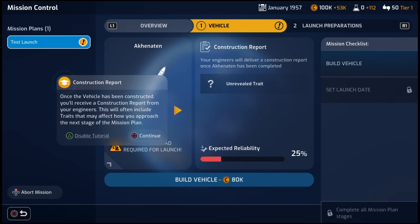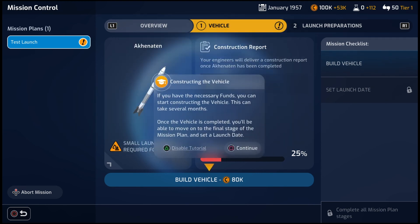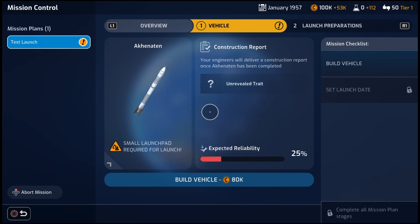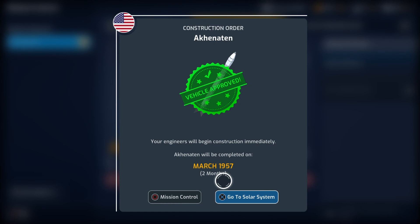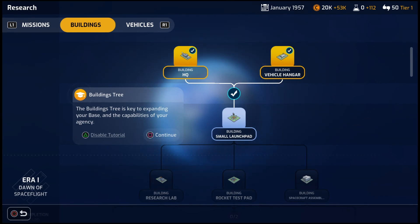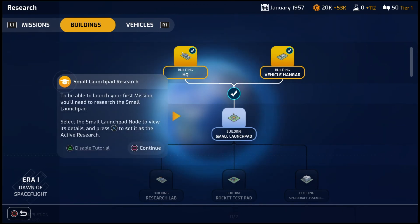So now we have chosen the vehicle and we must build it. This one will cost us 80,000 credits and I think it takes about two months to build. We're still in January of 1957. We can see the chances of a critical failure, a negative event, launch success, or a positive event. But all of a sudden our engineers are like, hold everything — we need a small launch pad and we don't even know how to build one. So we need to research a small launch pad.